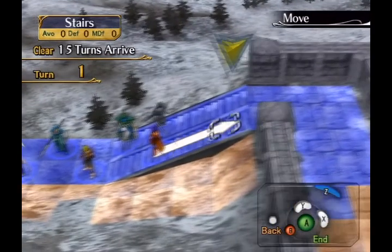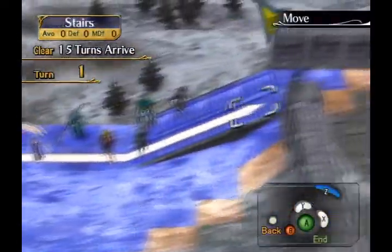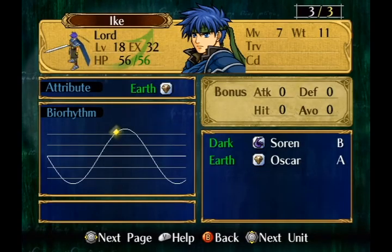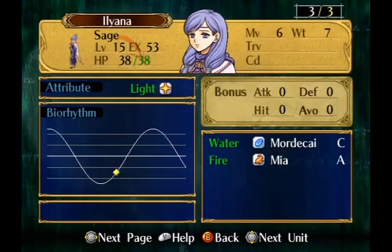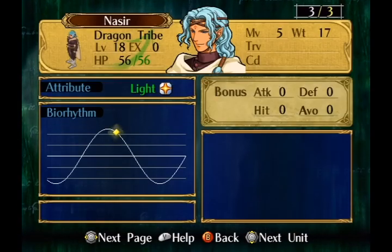There are other additions such as forging, the halberdier unit, and bonus experience, but explaining all of them would take a very long time. One thing I must mention is biorhythm — I hate biorhythm. It randomly determines whether your character receives a stat bonus or penalty, so you can't really take advantage of it, which is a negative in my opinion. Though it doesn't affect stats all that much, so it's largely negligible.